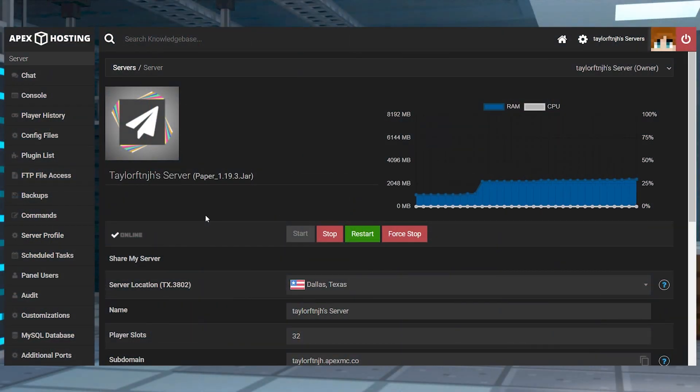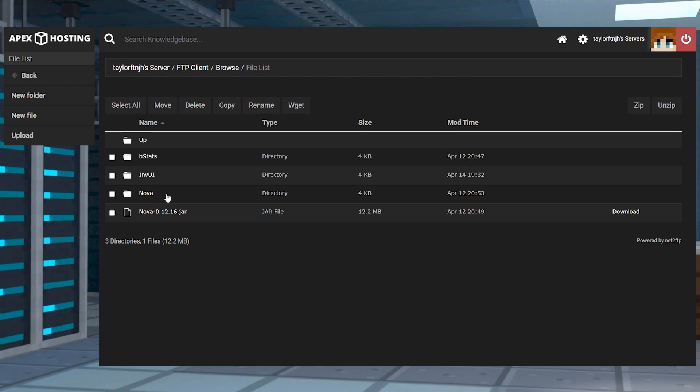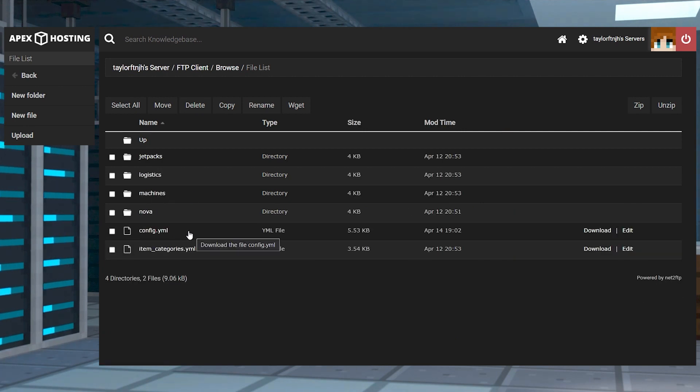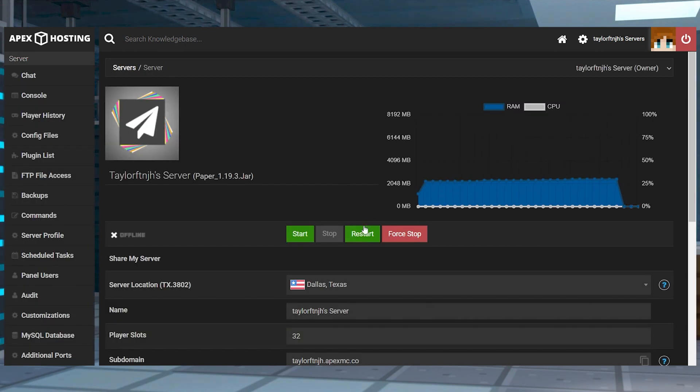Similar to mods, the Nova plugin has multiple configuration files for you to tweak. These control custom IDs, messages, core features, and other aspects. Head towards your FTP file access, enter the plugins folder, and go into the Nova and then configs directory. Find your desired configuration file and click Edit to the right. Make any changes, and then press Save at the top of the editor. Return to the main panel and restart the server to apply any of your edits.